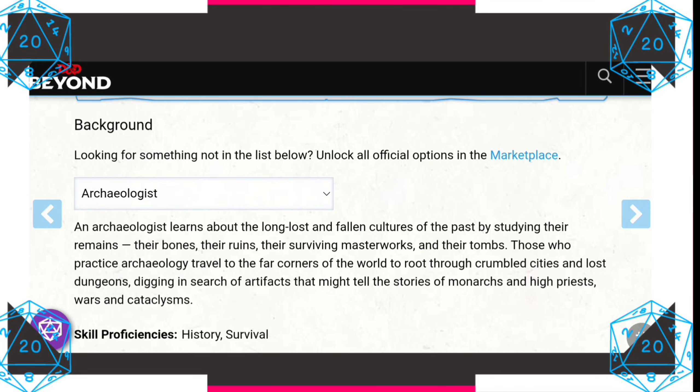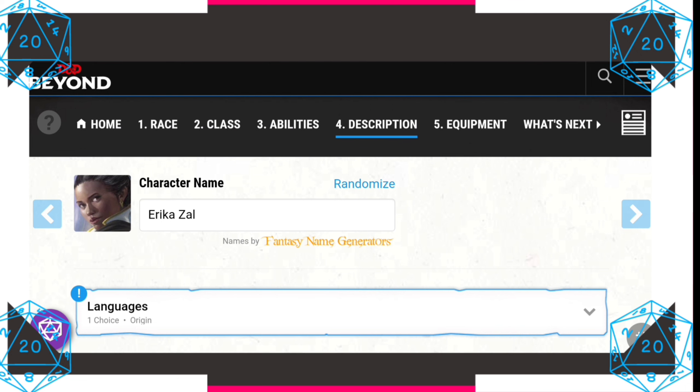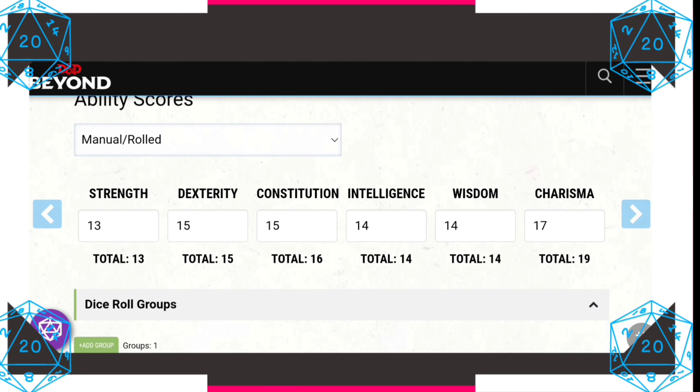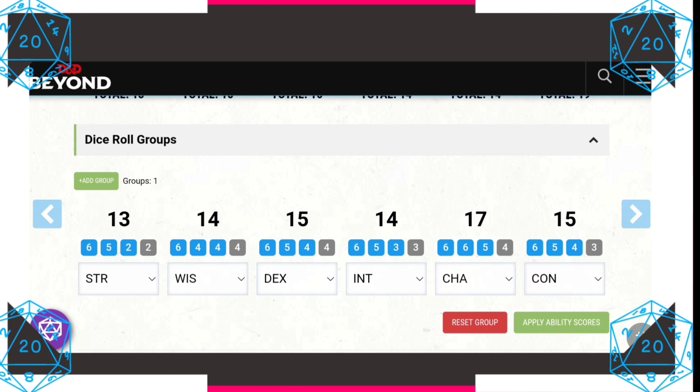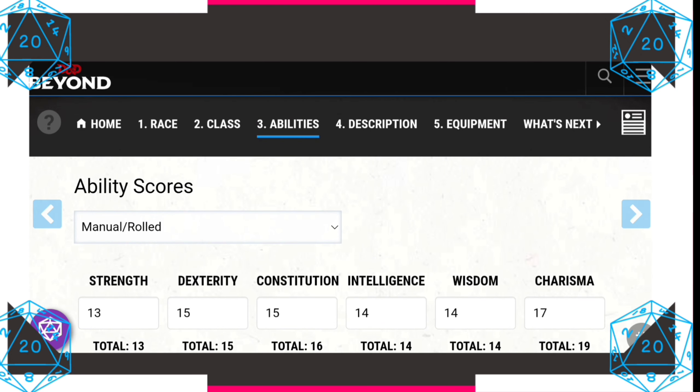Let's look at our ability scores. I actually rolled these manually and got some brilliant scores — the lowest being a 13. For bards, Charisma is our spellcasting ability, so it's very important that we put most of our points into this. It also makes us great conversationalists and charmers. Dexterity is a great secondary score, granting better Stealth, Acrobatics, and Sleight of Hand. Constitution is good for extra hit points, and it also matters for our vampiric bite.